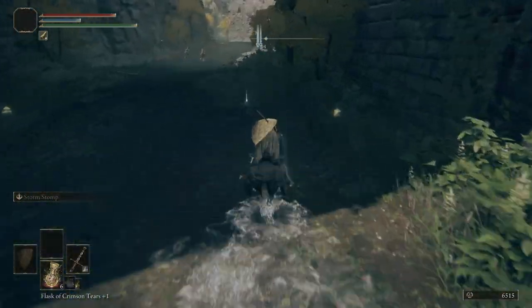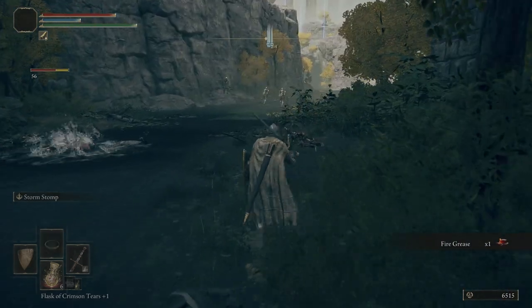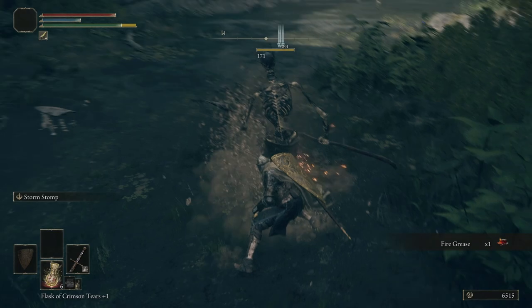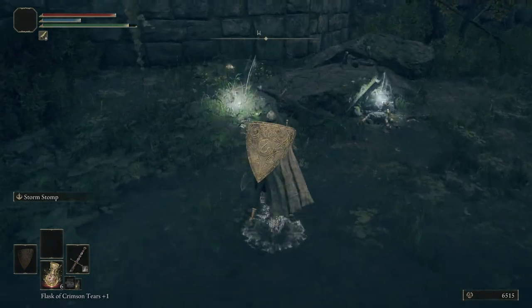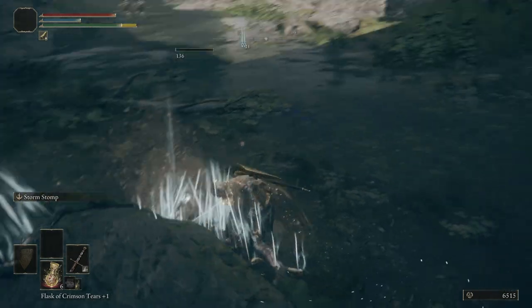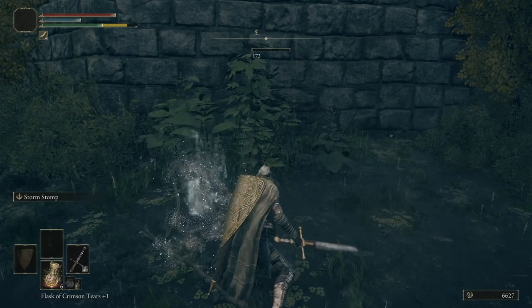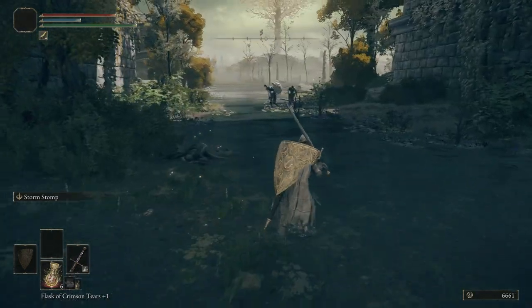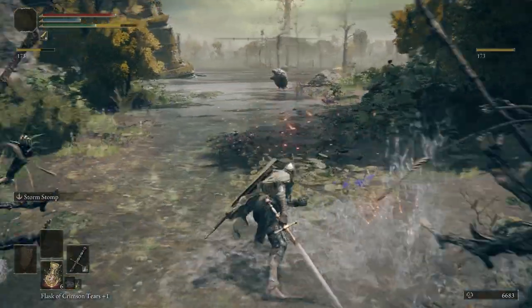Right here we have an item — get some Fire Grease. Take these guys out right here. The guy's about to get back up — just knock them back down. As long as you're hitting them before they get back up, you'll be all right.